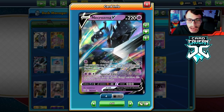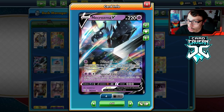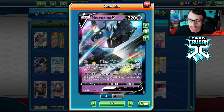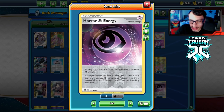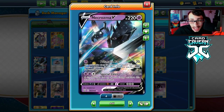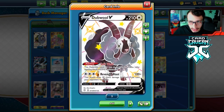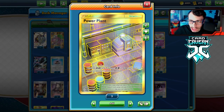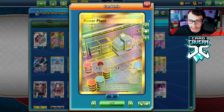Necrozma's Special Laser doing 220 damage is really good — that's enough to knock out Zacians in one hit, and you're KOing Dedennes and Crobats with Boss's Orders. With Horror Energy, if your opponent damages you they take 20 extra damage. We also have Cape of Toughness in the deck, giving Necrozma 270 HP and making it even harder to KO.